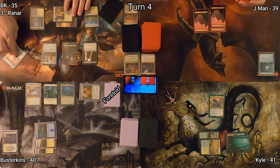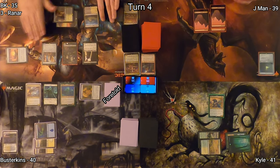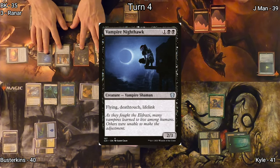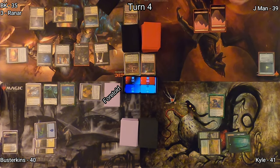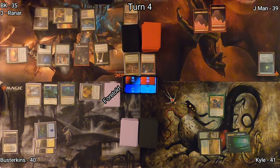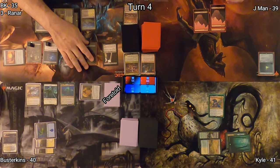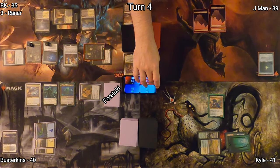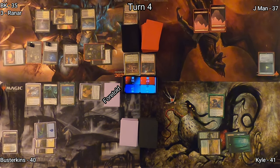I play a Silent Clearing as my land for turn — painful mana, pings me for one whenever I use it. I cast a Vampire Nighthawk, which triggers Edgar Markov. Both of those creatures enter the battlefield with a plus one, plus one counter on it. I then go to the red zone with my Dusk Legion Zealot and a Token at Jayman.